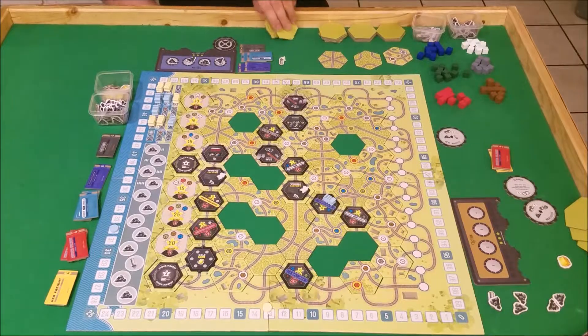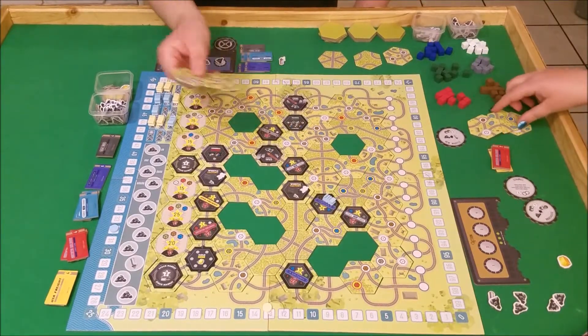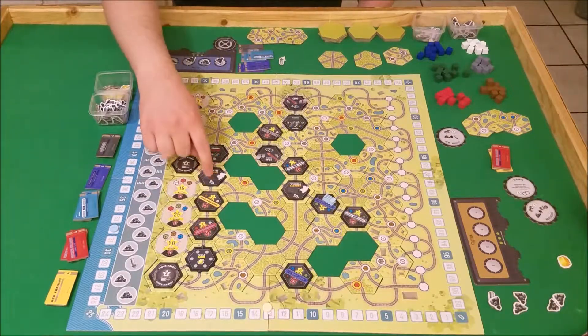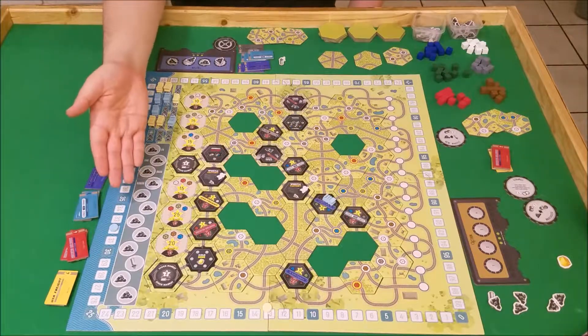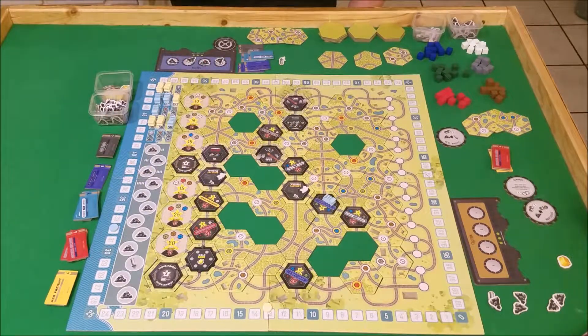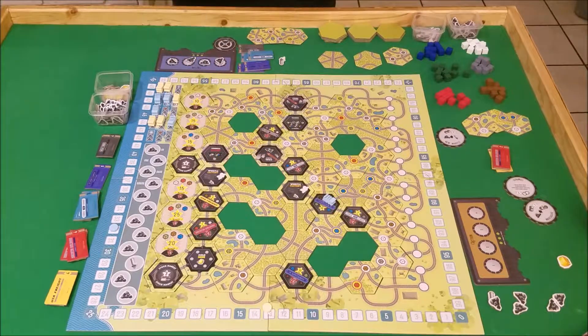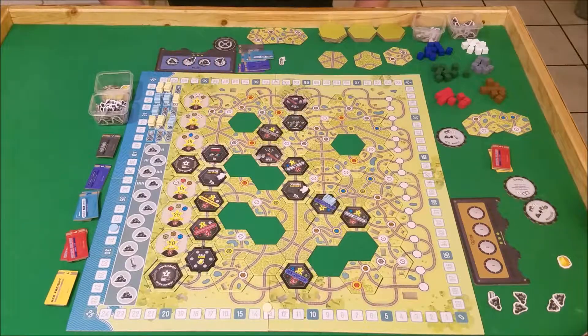Yeah, I was getting nervous. So one last note for final scoring — we had none of the specialty tiles. And that's one thing I like, right? If you're holding on to one of these specialty tiles at the end of the game, that's minus ten points. Which honestly, if I were holding on to two of them, that would pretty much cost me the game. I think that's awesome because that means if you get these cool tiles, you have to put them out there — it's that positive interaction where something that I put down, Wendy can come and use as well.